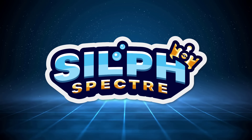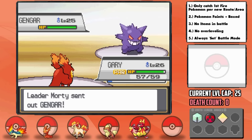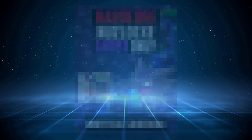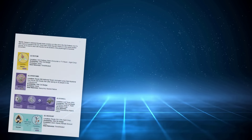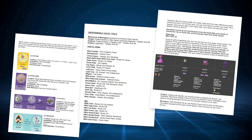My team and I have been cooking up something really special for you guys. A lot of you in the comments talk about your own experiences trying out the Nuzlockes that we do, and I find that incredible. So we did something wild. With every new run we do, we will be releasing a full-fledged guidebook that we create. These guidebooks will include all the type-specific encounters, all the best items, TMs, strategies for all the major battles in every specific run, and much more.